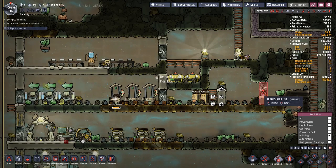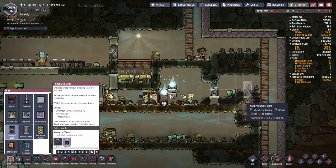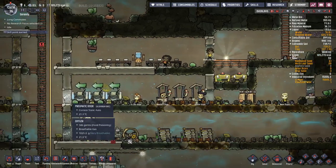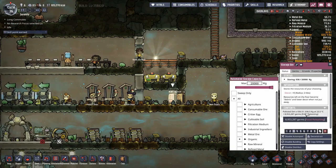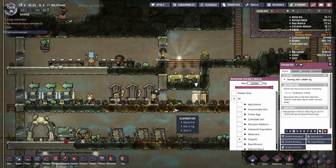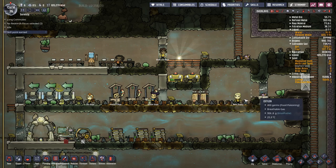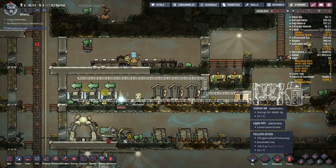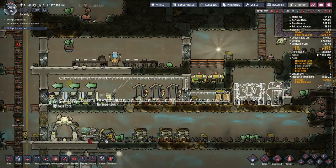First I'll give myself some space to work with. I've set a door there so it's a one-way pass-through — any dupes that come in have to exit in that direction. I've put all the polluted dirt here but haven't started composting it yet; there's a reason for that which I'll get into later. I'm just putting in the pipes ahead of time, and over here we've got a water sieve and liquid reservoir.